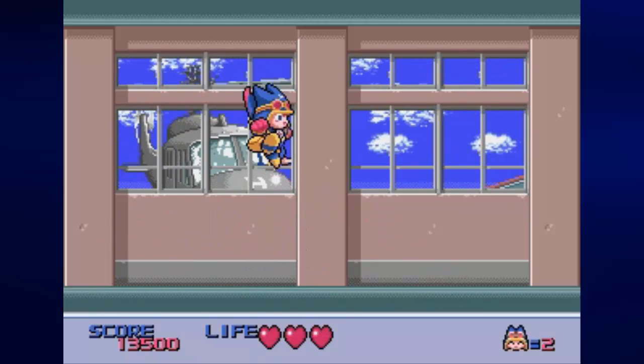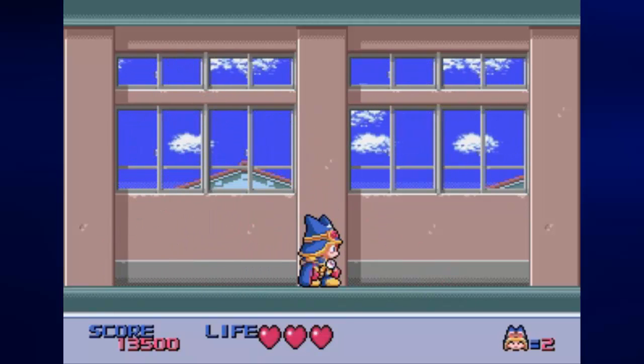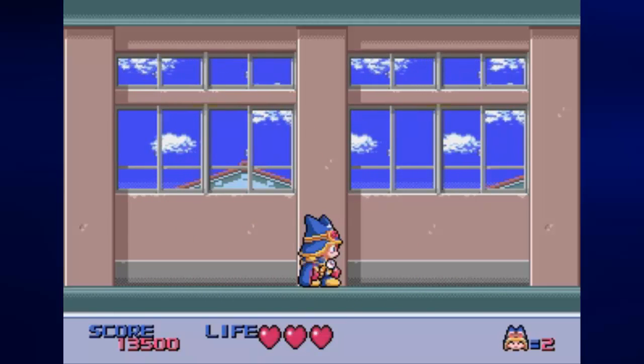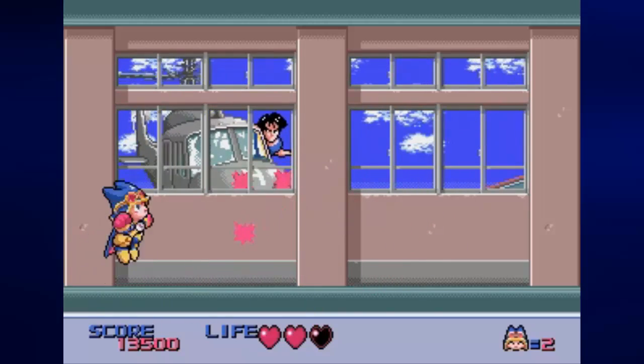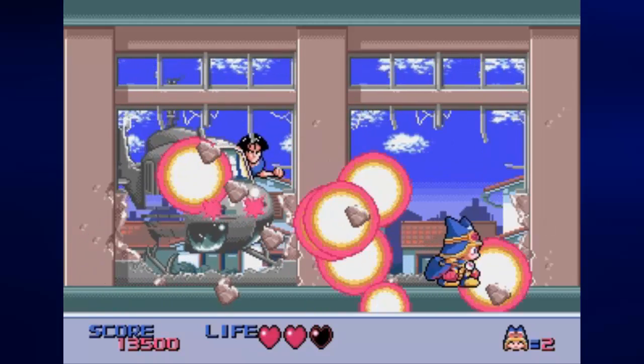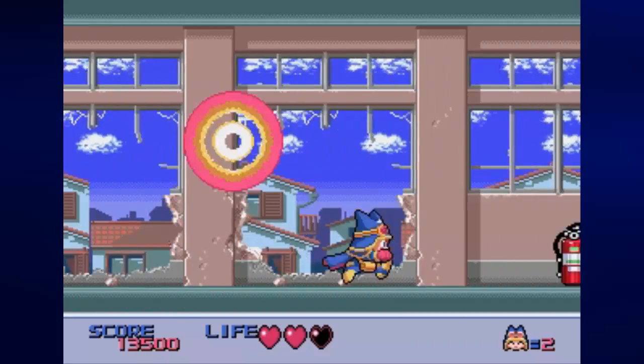And now we're facing this guy on a helicopter who is shooting at us from outside the school. Don't know why that is, but you want to avoid that red and white flashing light that moves across the screen, because that is obviously machine gun fire.